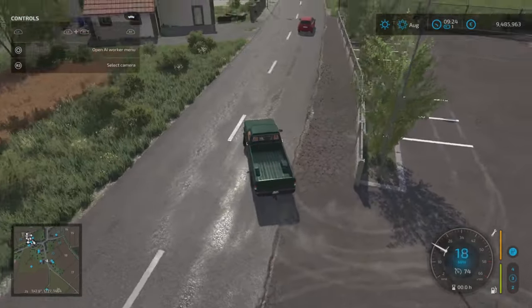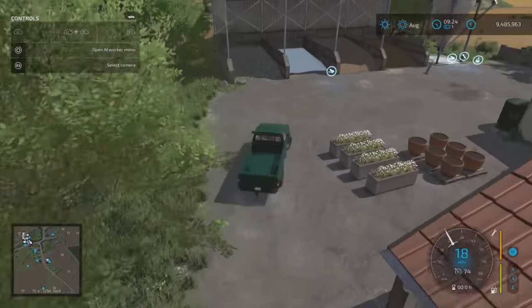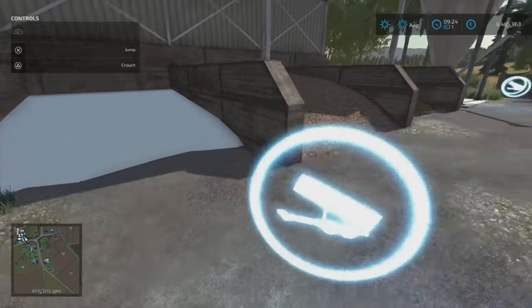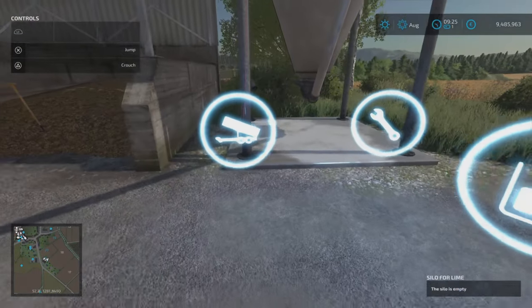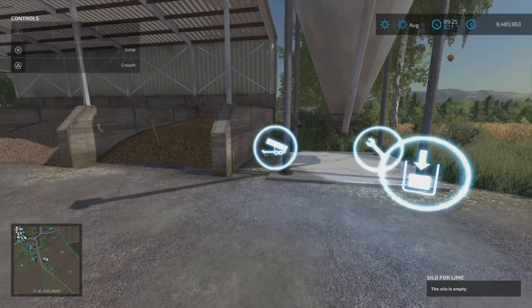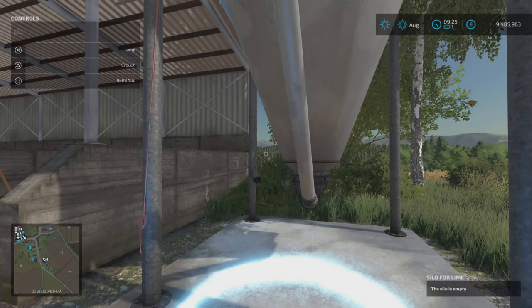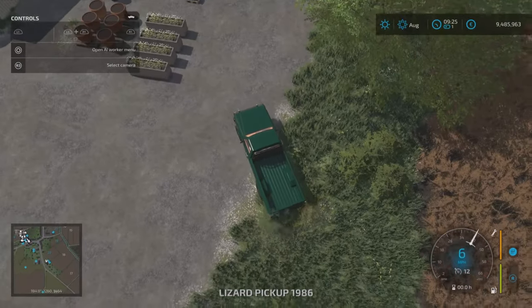Around the back of what looks like someone's house, there's a sale point called Landscaper where you can sell stones and things. Next to it is the lime silo — empty, with a tipping-in and an out point. It will only hold 35,000 liters. You can buy up to 35,000 liters and fill it up from here.